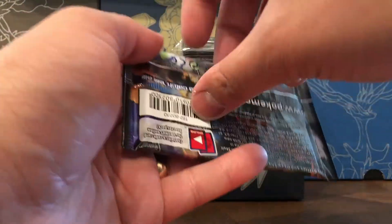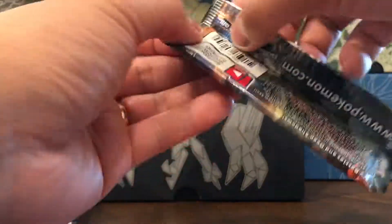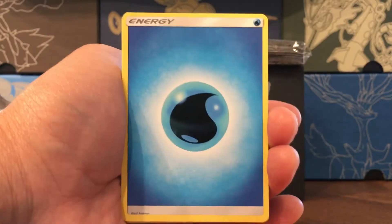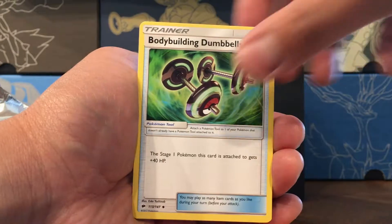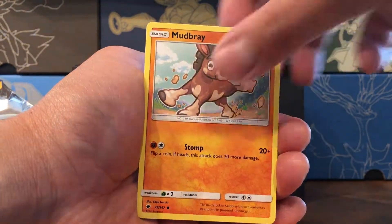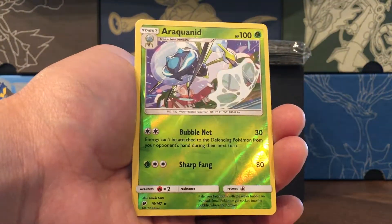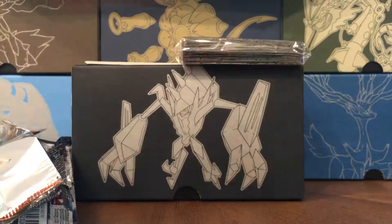Last pack with Ho-Oh on the wrapper. Come on Ho-Oh, can you bring this video back to life with an awesome pull? It wasn't white, so it must have been green. Water Energy, Wishful Baton, Metapod, Dumbbells, Simipour, Magikarp, Mudbray, Rattata, a reverse rare Araquanid, and a Toxicroak non-holo rare.